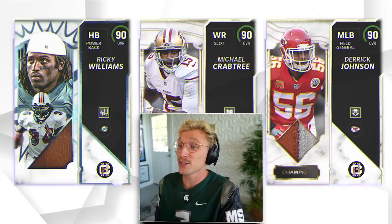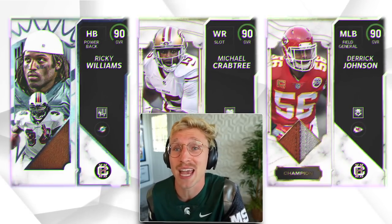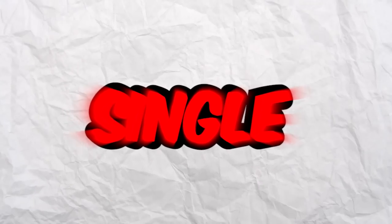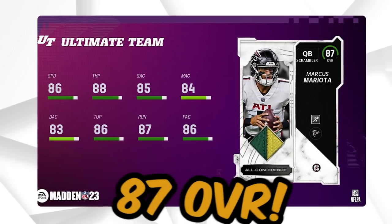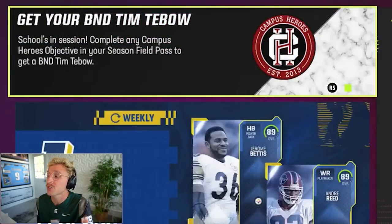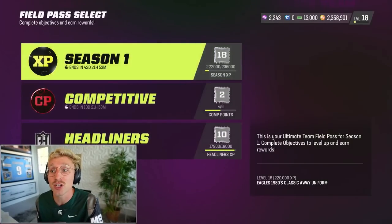These three cards are pretty much the best cards in the game right now — they're the only true 90 overalls. Every single NFL team was given an 87 overall. Additionally, complete any Campus Hero objective in your season field pass to get a non-auctionable Tim Tebow. That Tim Tebow starts at a 79 overall, and earning stickers through objectives, you can power him up to an 87.